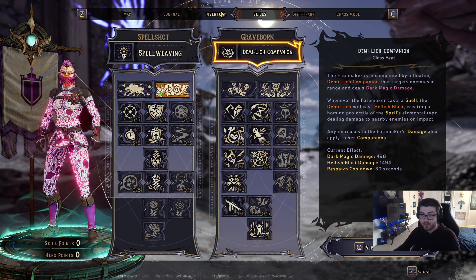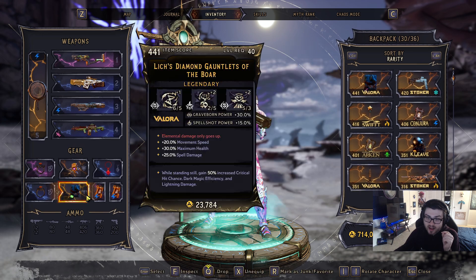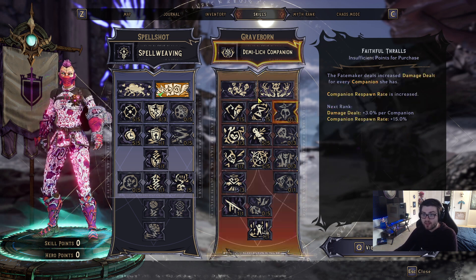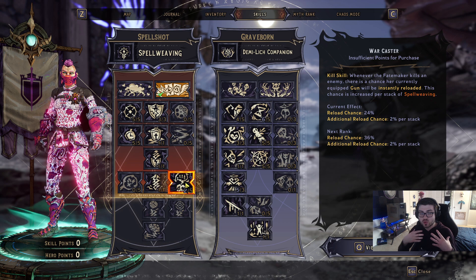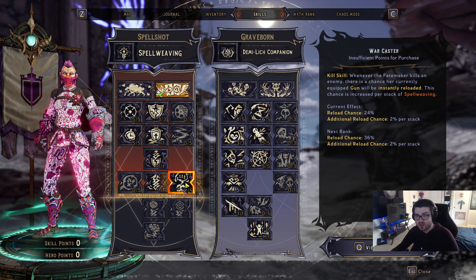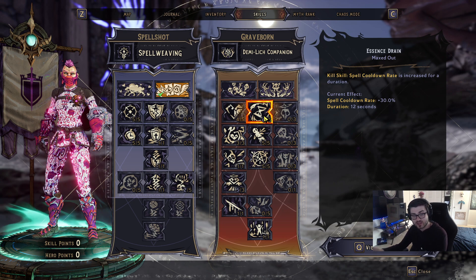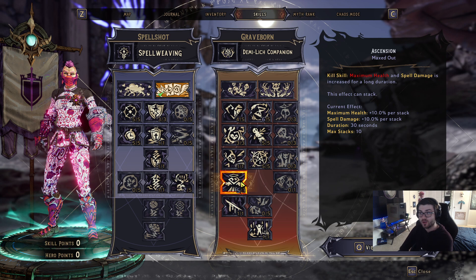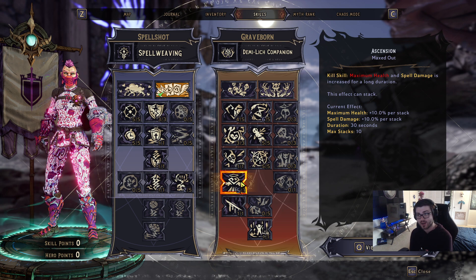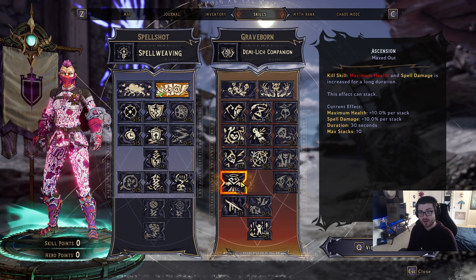With the class mod re-equipped, you gain additional skill bonuses: Warcaster gives a 24% chance to reload your weapon when you cast a spell, Essence Drain increases to 30% cooldown rate instead of 25%, and Ascension jumps to 10% maximum health and spell damage per stack — stacking 10 times for 100% more maximum health and 100% more spell damage on top of your Spell Weaving stacks. Simply pressing your spell button triggers all of this.